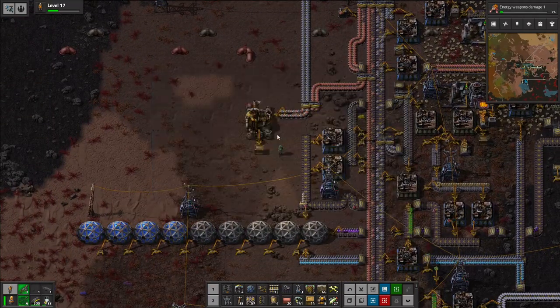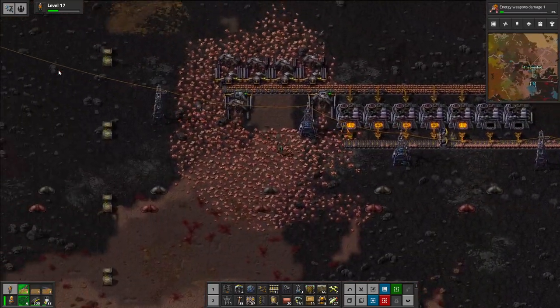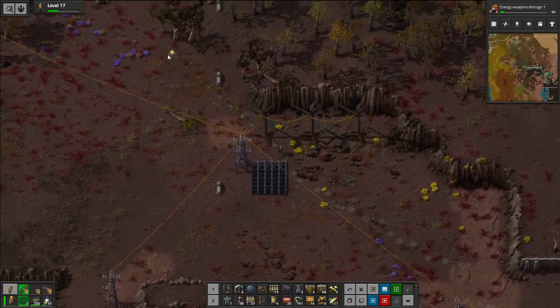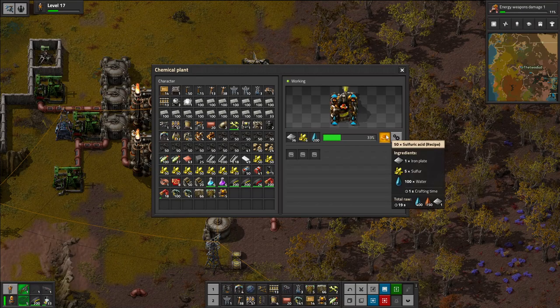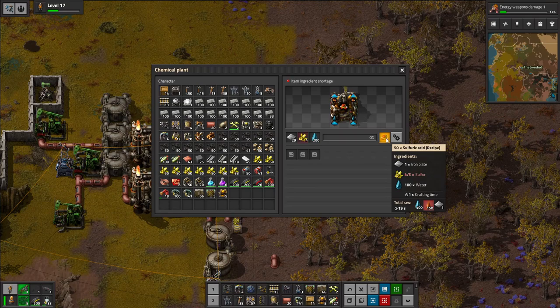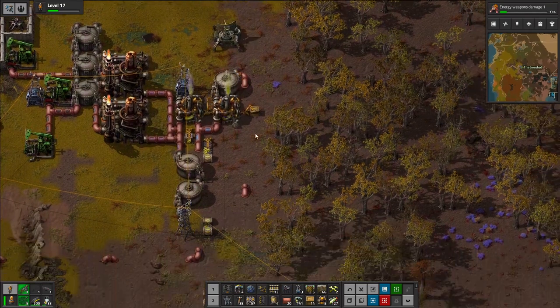How are we doing over here on batteries? We're low on some of the materials though. Let's go find out why — probably because we're missing iron over here, my initial guess. I am correct. How much iron does that make? Still got the iron, the sulfur, and the water coming in. And it's making 50 at a time, it looks like.